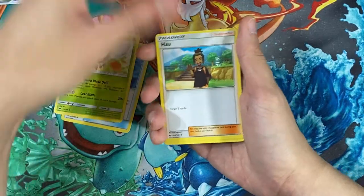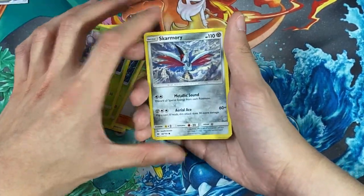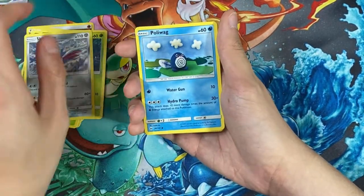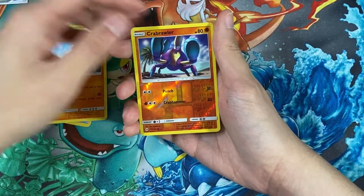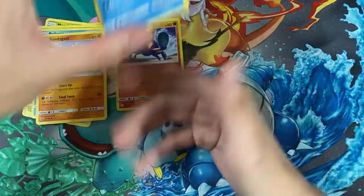I just heard this set has been overprinted. Oh, Skarmory! I like this Pokemon — I used to see him a lot in Sapphire and Ruby. He has so many effects that affect him, so I don't use him as much. We have the reverse holo Crabcrawler and the Cloyster.